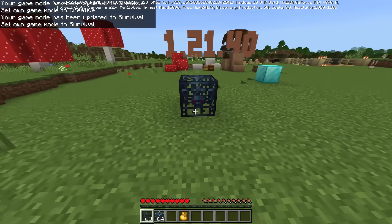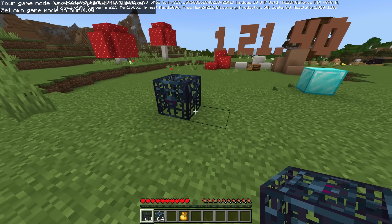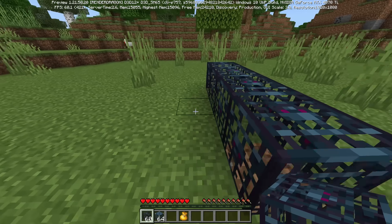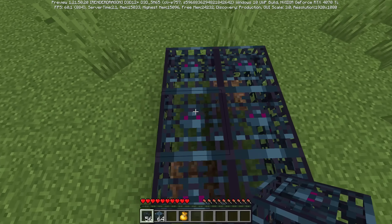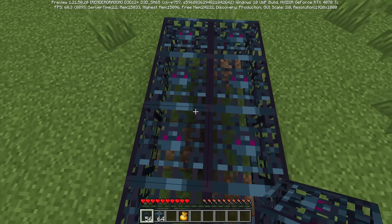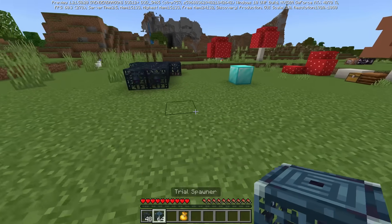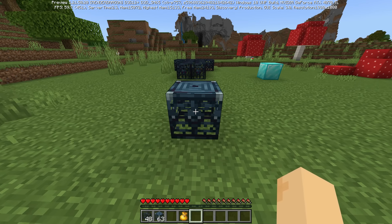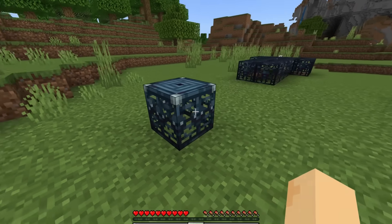Lately, Mojang has been on fire when it comes to sound design. In one of the more recent Bedrock updates, the spawner got some new place sounds, some new break sounds, and most importantly, new walk sounds. The sounds for walking on a spawner are now the correct sound. And speaking of spawners, the hit sound for the trial spawner from the Summers update — that little metallic sound — its volume is now also correct.